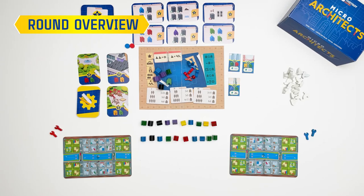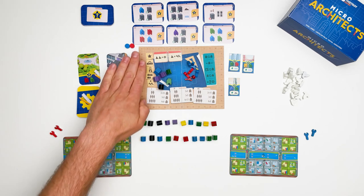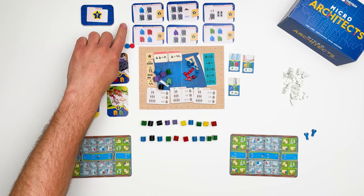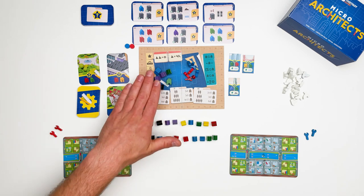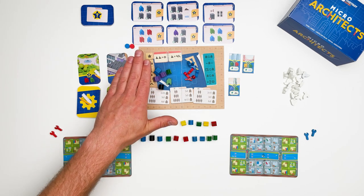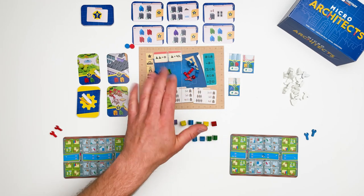So how does a round of Micro Architects look? The game is played over 3 rounds with scoring at the end of each round. There are 3 types of scoring in the game. The first are the gold tiles, which you can see set up from the beginning of the game for each round. Even though you're scoring only for one set of gold tiles per round, you can still see all the other gold tiles for the rest of the game, so you can simply plan ahead.